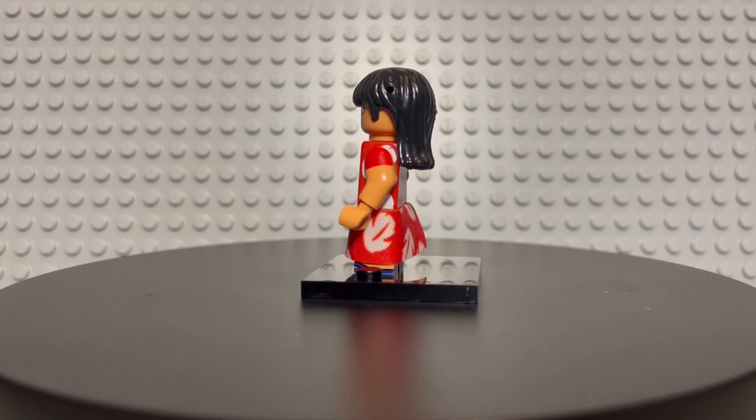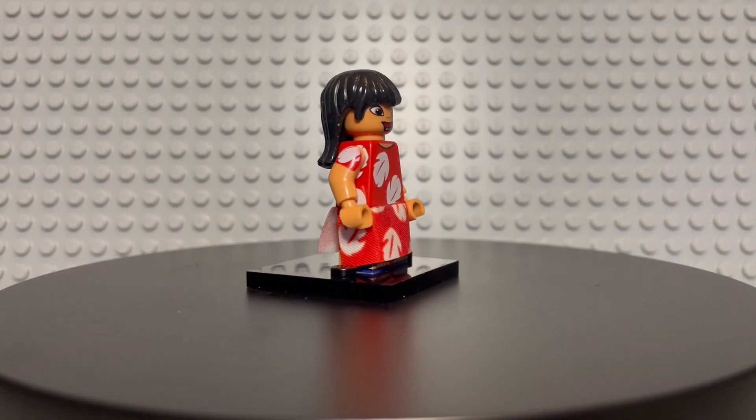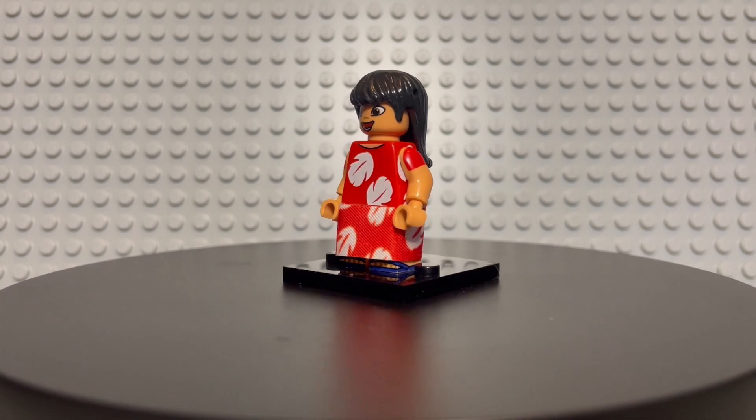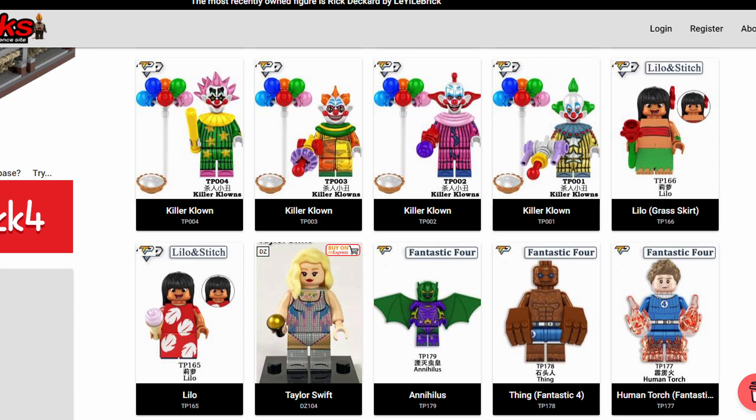Today's minifigure of the week is Lilo from Lilo and Stitch. One of my first minifigures of the week was a Lilo minifigure from Calypso Customs. They were the only game in town until recently, where TP, the same people who made the killer clans from outer space, created two of them.